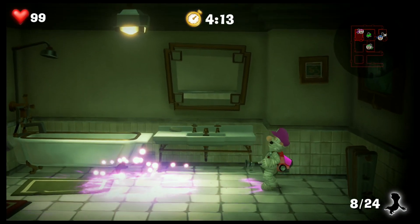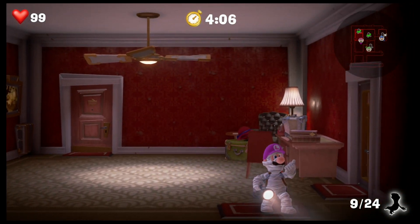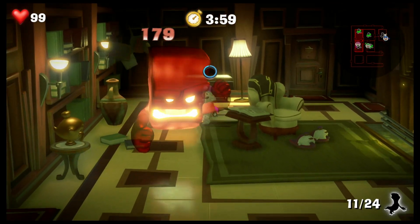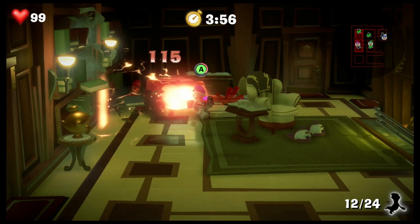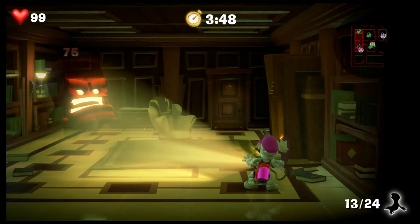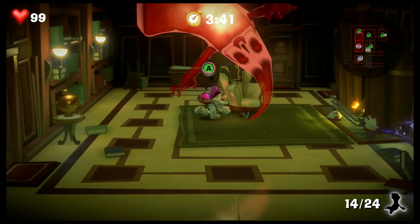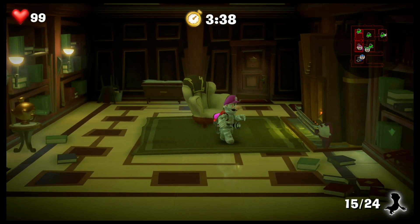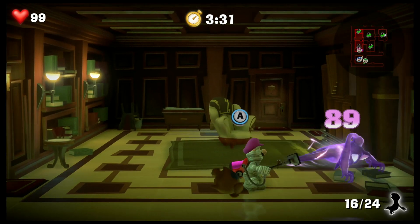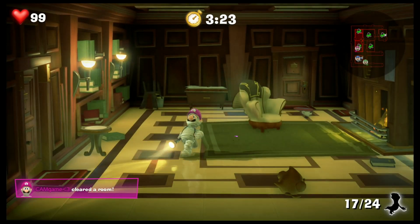Is there something in here? This is an unexplored room — ghosts! There's a slammer; we'll get this one first because it's the strongest. There's bound to be one over there. NS Mario just cleared another room. We got the ghost, and there's that slinker over there. I found it, I got it. Vacuum, vacuum — and slam. We just cleared another room.